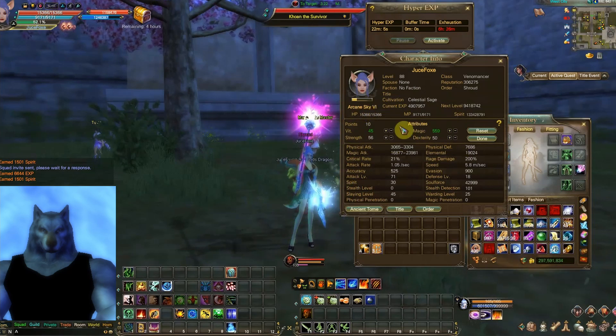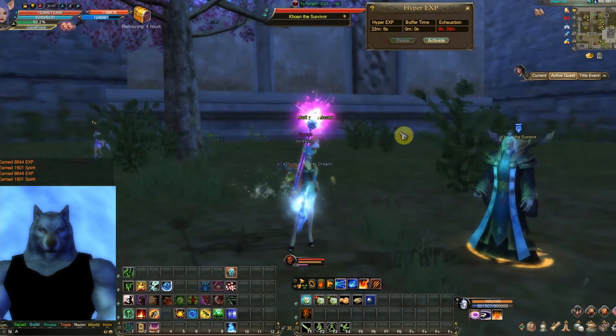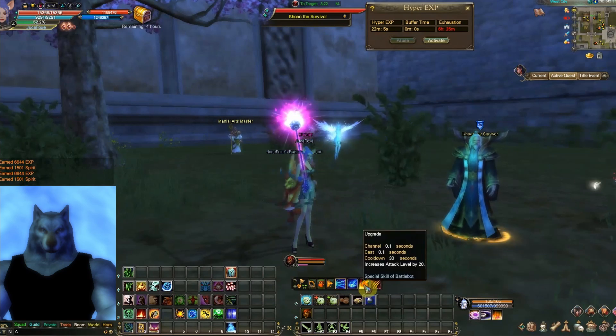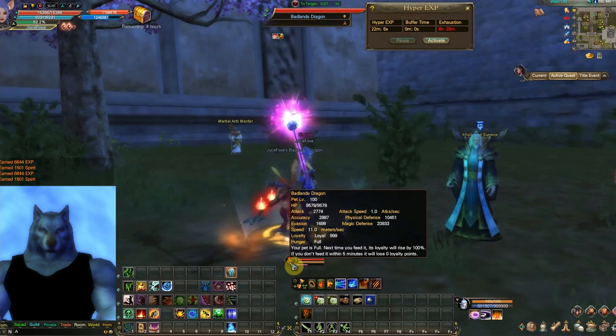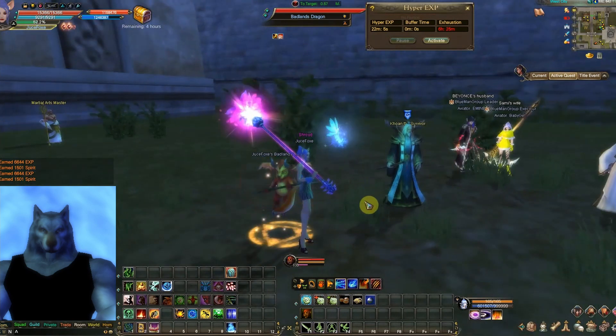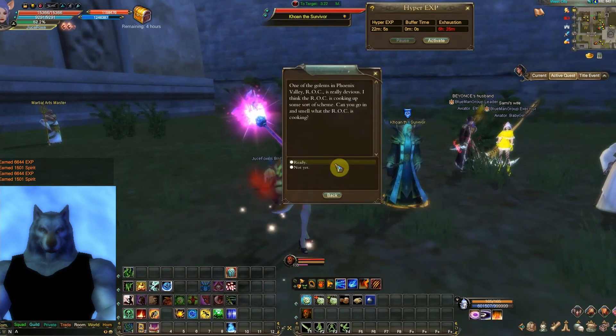My stats: I'm only arcane sky level six and I don't have any passives for primal yet. Oh, I've got some points I didn't allocate — let's go ahead and get those sorted. I got this pet up to level 100; I'll show you how to level pets in another video. But we're going to do Phoenix Valley, level 85 to 94.